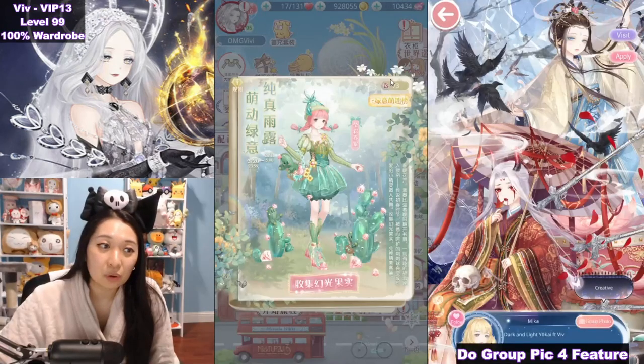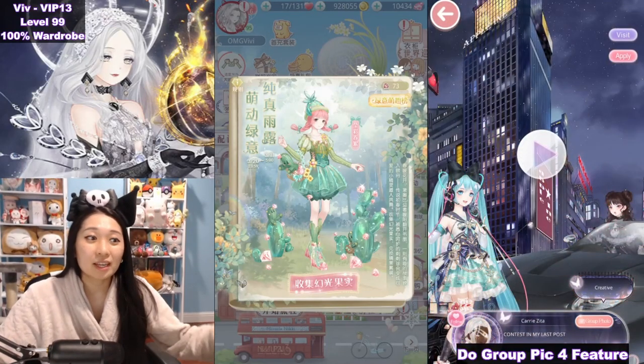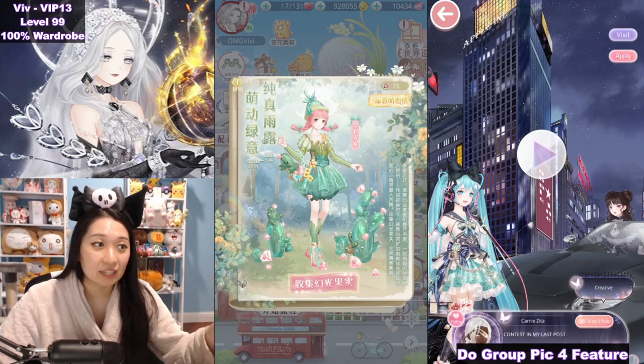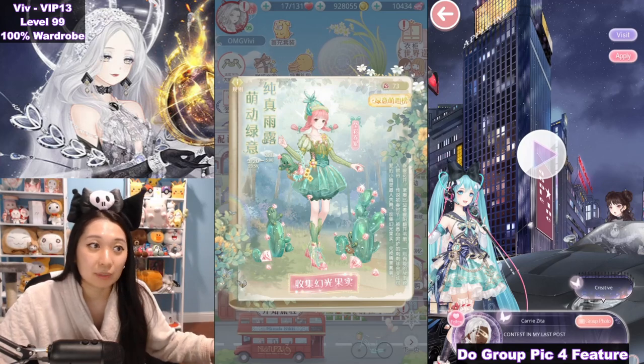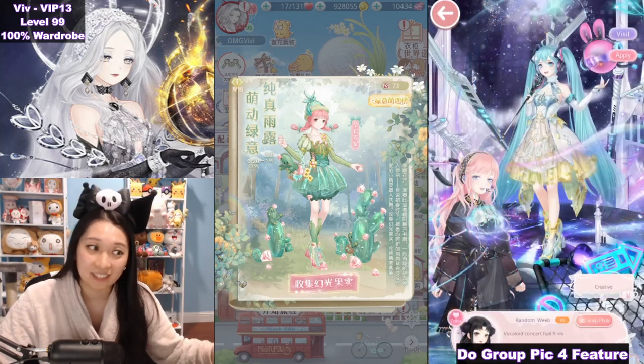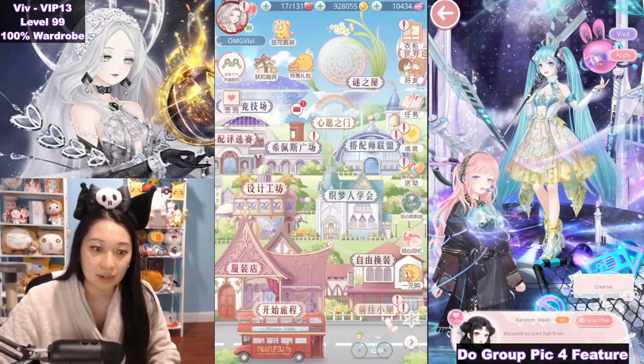You're gonna need a total of 71 of these event currencies to finish crafting the suit. All you have to do is, during the 10-day long event, get 73 of them. And then you're all set, because you can take as long as you like to craft the suit. I have 73 now, so let's go ahead and craft it.